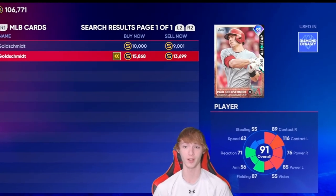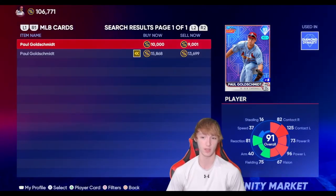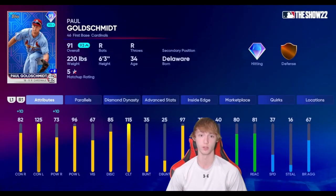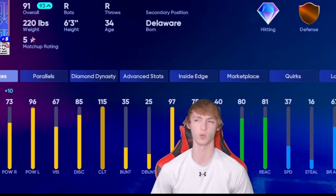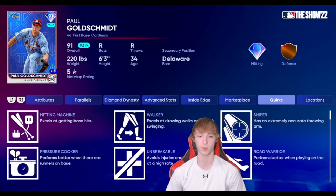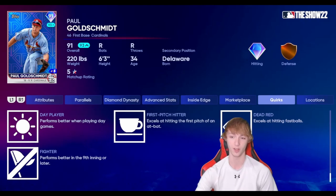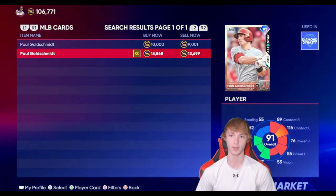Next up, we have Paul Goldschmidt on the list. Honestly, you can't really go wrong with either Paul Goldschmidt card — it's kind of up to you. This one has a little bit more speed, but this card has better hitting stats, though he only has 37 speed. He's also playing up to a 93 right now, so he has kind of a plus-10 right now to contact right. He's got 82 contact right, 125 contact left, 73 power right, and 96 power left. He's got a ton of quirks: Hitting Machine, Walker, Sniper, Pressure Cooker, Unbreakable, Road Warrior, Day Player, First Pitch Hitter, Dead Red, and Fighter. I use him all the time and I really do love this card. The 91 is worth an honorable mention as well.